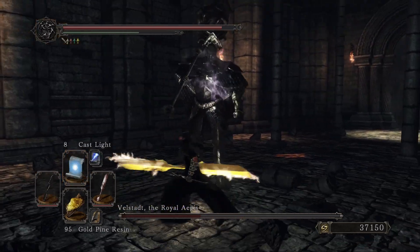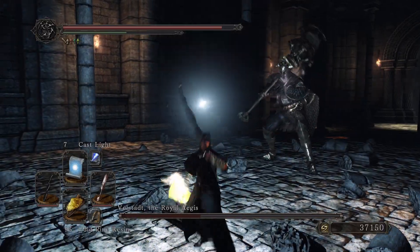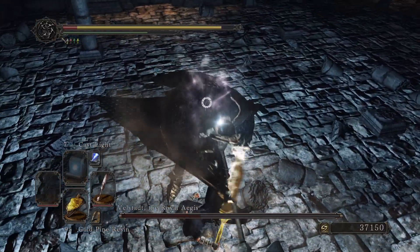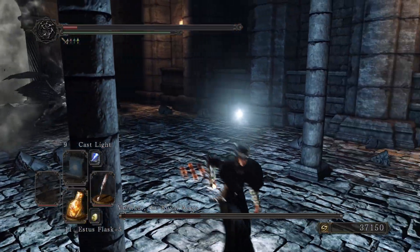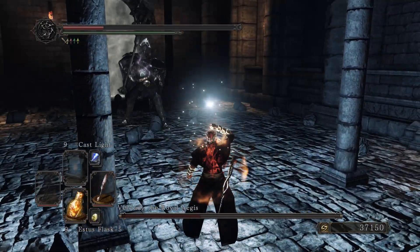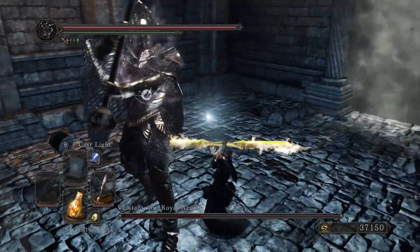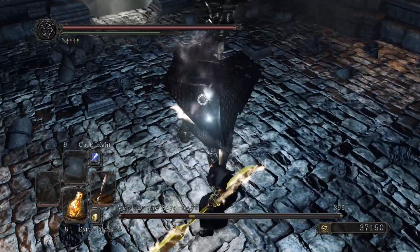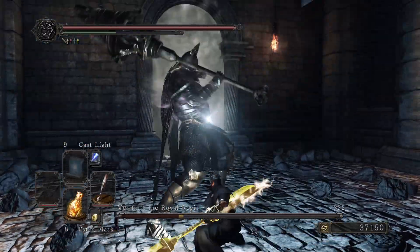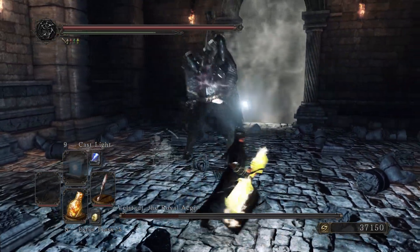This twin blade is just insane. You could infuse it if you wanted — it will still do a lot of damage. Maybe don't infuse it with poison or bleed; rather use an element or keep it physical. In PvP you can two-shot or three-shot players depending on the attack you use. The weakness in PvP is that it doesn't have a lot of range, but if someone misses a parry, more than half their health bar will be gone — in some cases all of it.